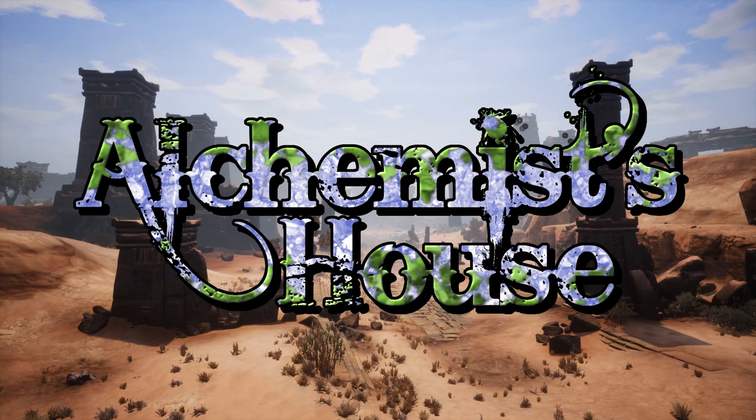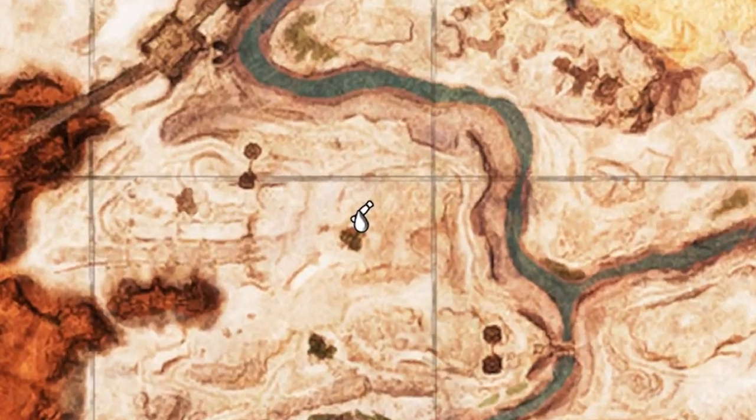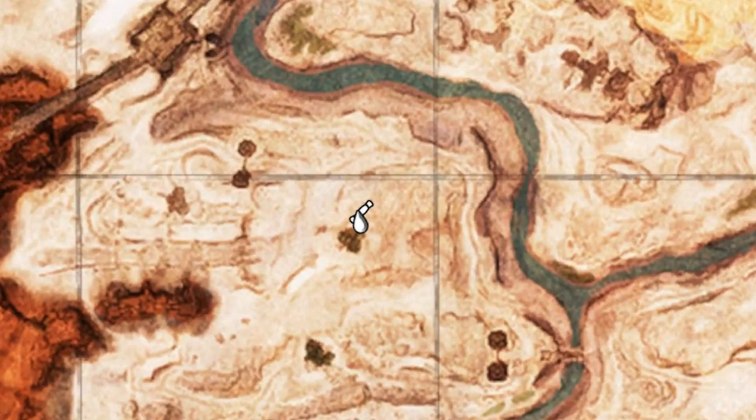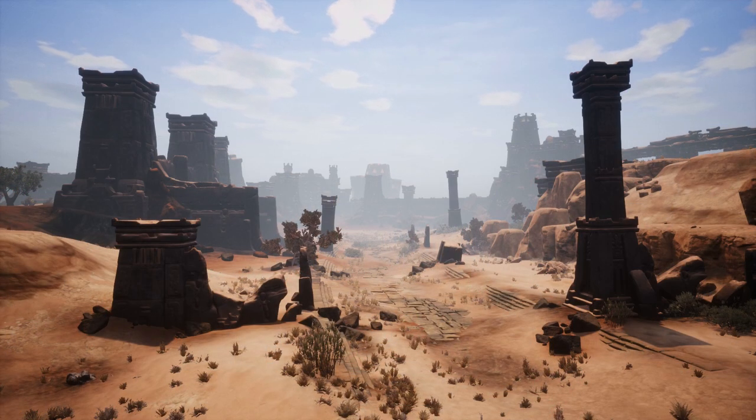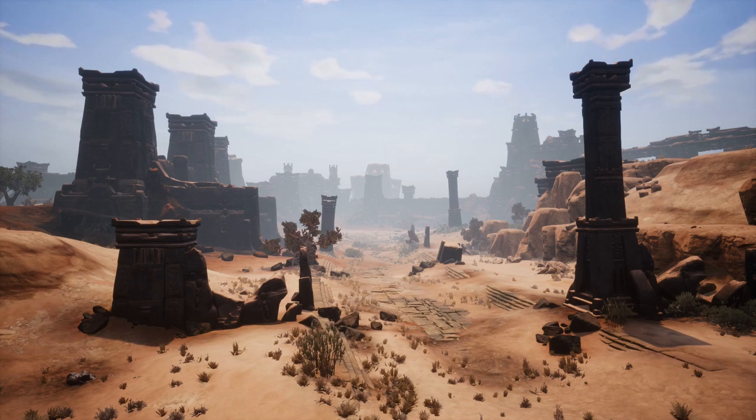Hey guys, and welcome back to another Conan Exiles video. Today we are in the Exiled Lands, in Map Square F6, building an Alchemist's House, a place of work and residence for an expert alchemist. This build uses mods a decent amount in decoration, and the full list of mods and their load order can be seen, as usual, in the pinned comment below.